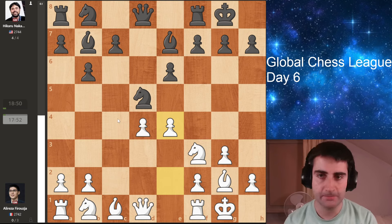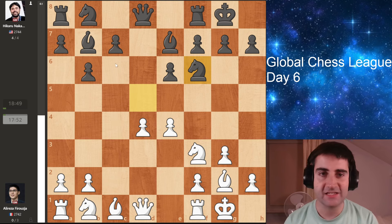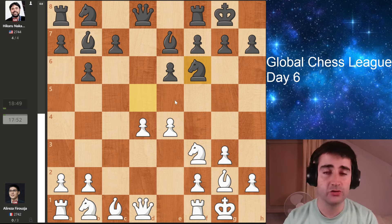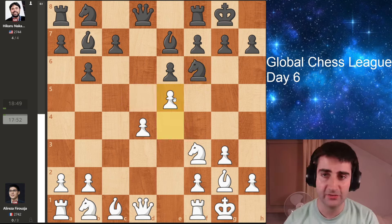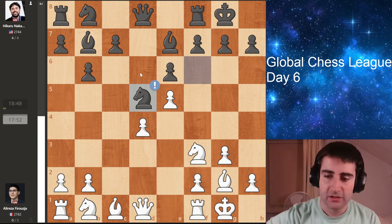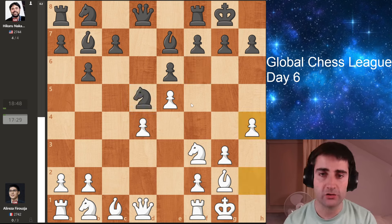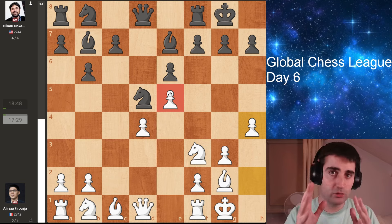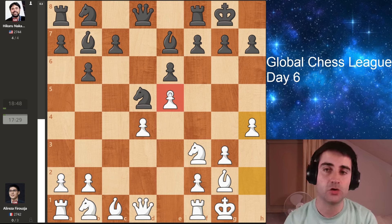Perhaps a little bit too quickly, as now Hikaru goes knight f6, attacking the pawn on e4. White doesn't have a good way to defend it, so Firouzja is forced to push his pawn up to e5. But now Hikaru gets a very nice square on d5 for his knight. Firouzja goes pawn to h4 — with the pawn on e5 he has more space on the kingside and wants to use that extra space to go for an attack.